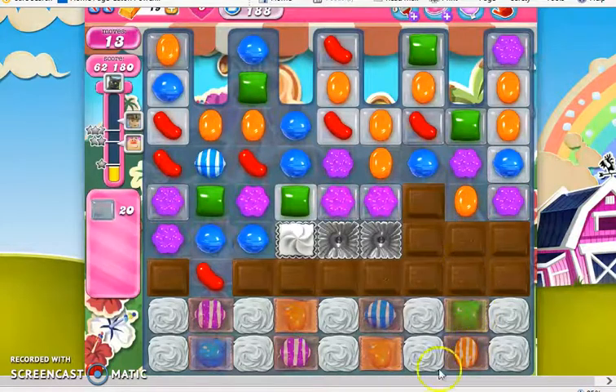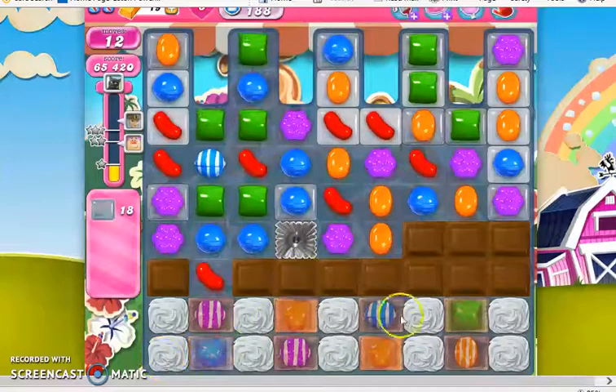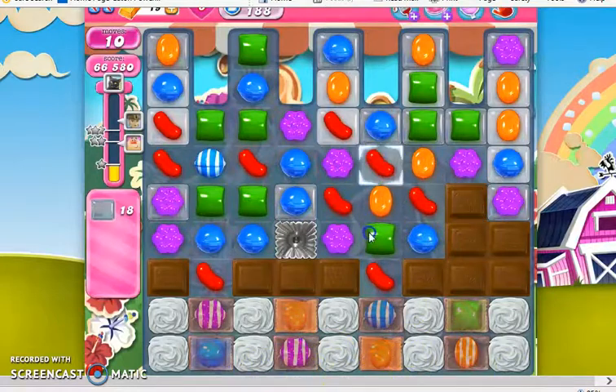By doing that, I clear out all the isolated areas on the far edges of the board, which are the most difficult. I really only ever get to use two of these striped-wrap combos, because when I use one it takes out the marmalade, and when I use the other it takes out the other two combinations.